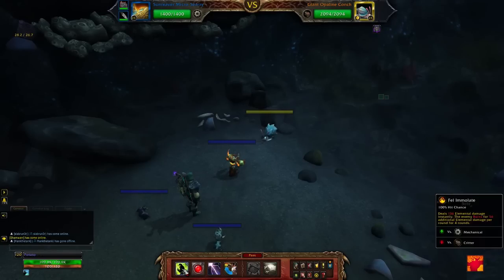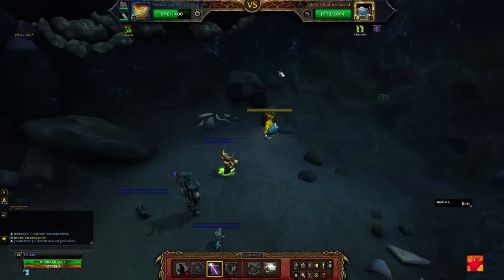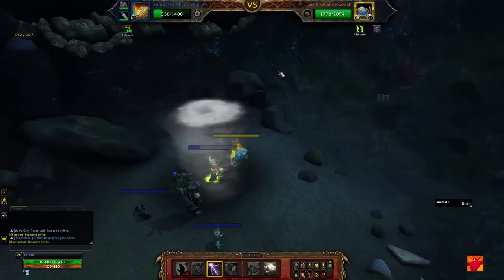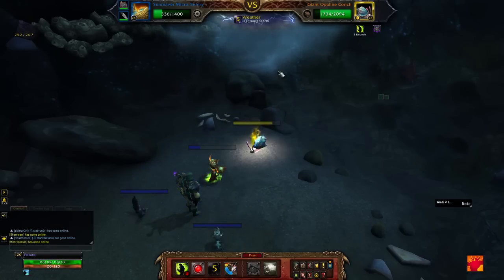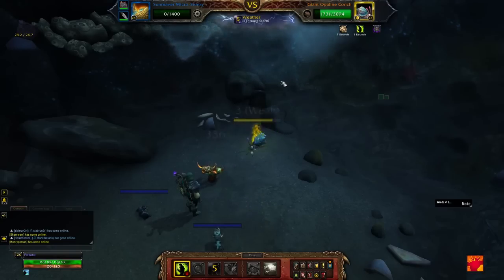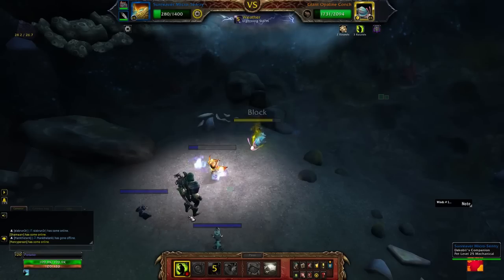We're going to open up with an Immolate on this one. Immolate will start putting a little bit of front-loaded damage on the boss — we're not actually trying to do all that much to him. We just want to start buttering him up, and we want to wait to cast our Storm and our second Immolate so that both of those abilities are rolling later in the fight as our pet is getting closer to death, where we'll get the free swap. So we're going to go ahead and cast Immolate for our third ability.